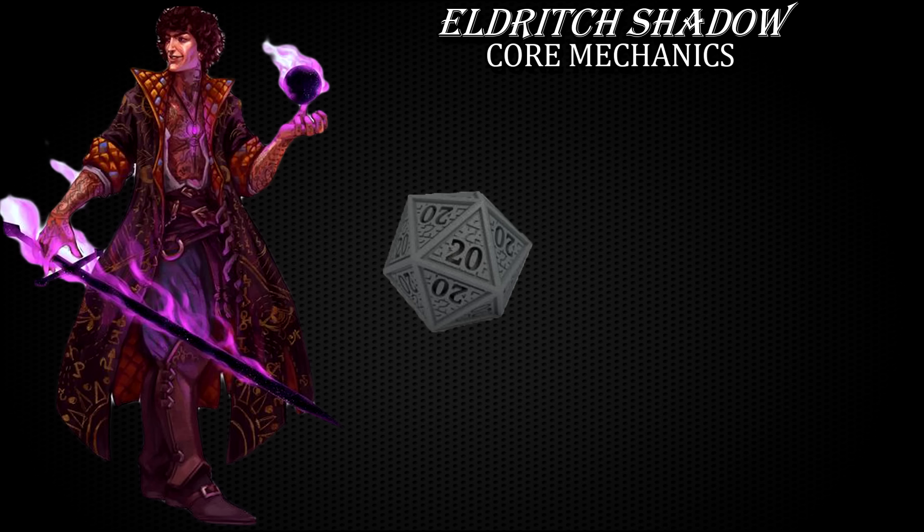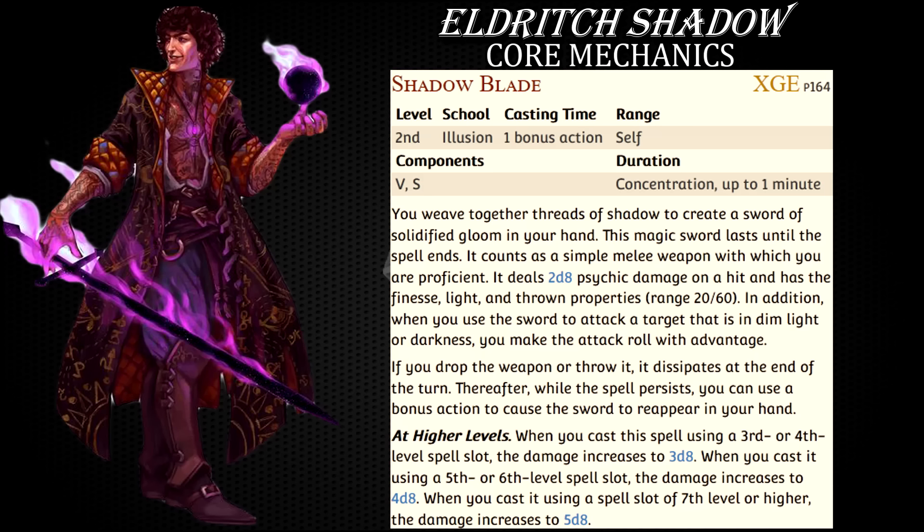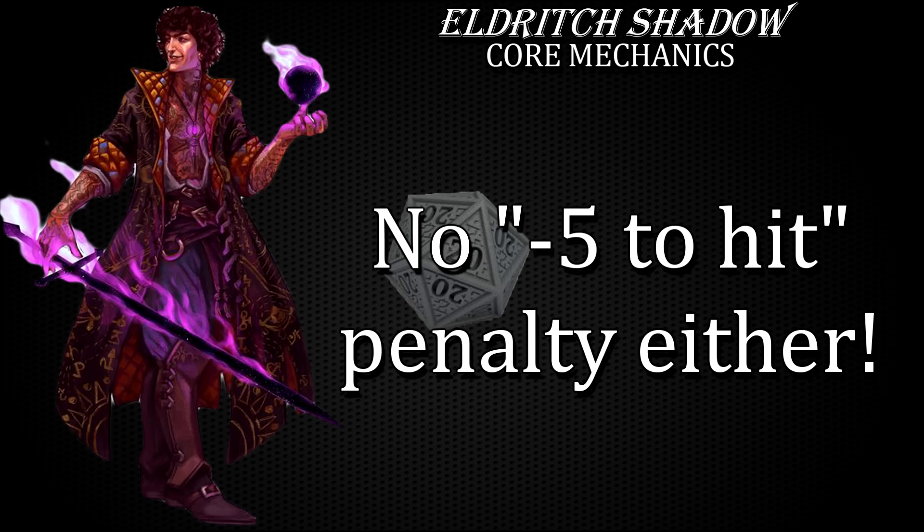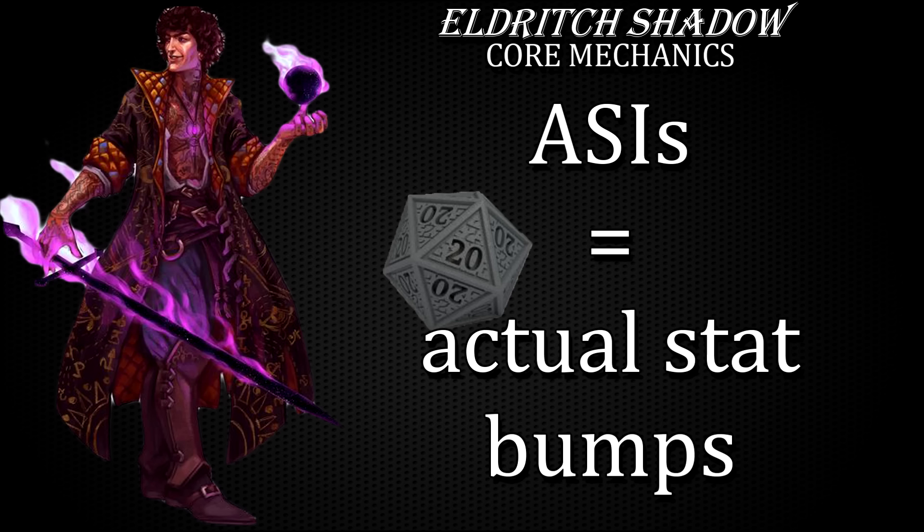The very core, the essence of this build is very simple. It revolves around Shadow Blade, a spell I often use and praise in my other character build videos. It is the main source of single target melee damage this character concentrates on. While maximum theoretical damage isn't as high as you can accomplish with Great Weapon Master, Polar Master, Sharpshooter or Crossbow Expert feat combos, you also won't suffer the minus five to hit accuracy penalty, and you'll be able to use more ability score improvements to actually improve your ability scores instead of flooding your character sheet with feats.